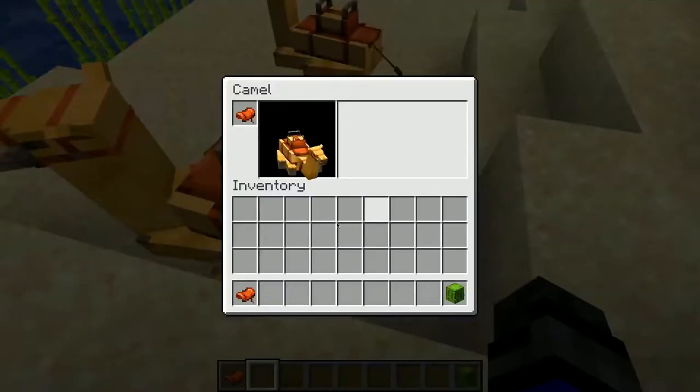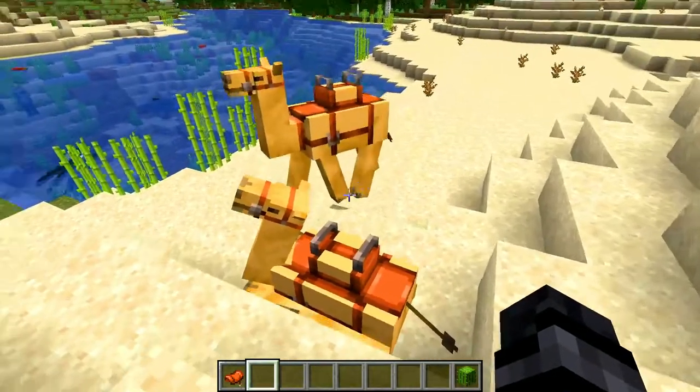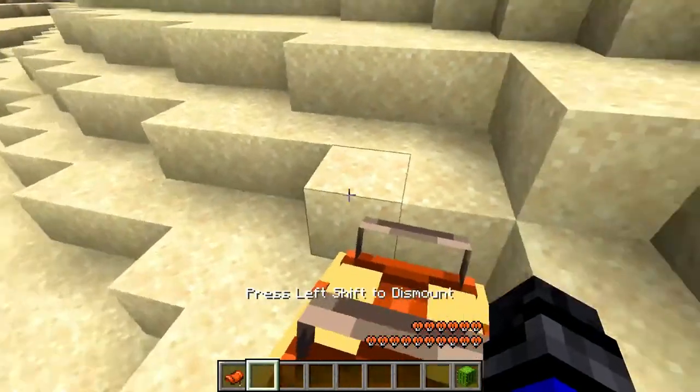Unfortunately, camels do not have an inventory and chests cannot be used on them. While mounting a camel that is laying down, it will slowly stand up so you can control it.